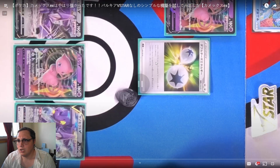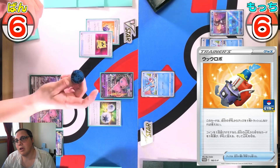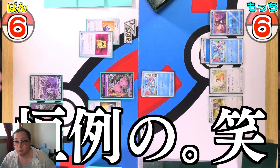Smart idea to attach to the benched Squirtle with the Mew — you never know if the active one is going to get knocked out, so power up your backup first. The retreat cost is only one, so if you have a Switch you can bring it in. Most likely this one's going to be knocked out by the Mew player. Cramming away a Battle VIP Pass and failing it, as most Mew players do.